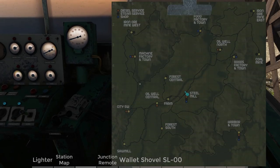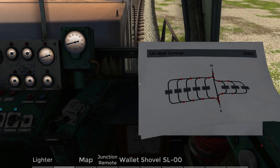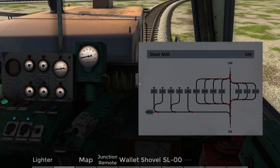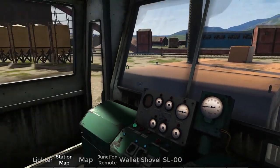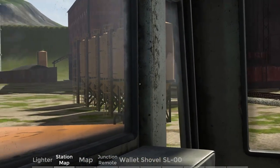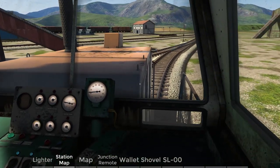We do have a map here — this is our normal map. Then we have a station map. We are right now in the steel mill. You can see here we are coupling on OS4, which is actually nice because that means we don't even have to go to the main trunk. We're just going to see our empty cars right there.